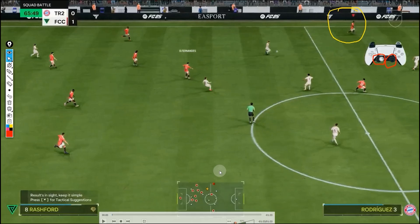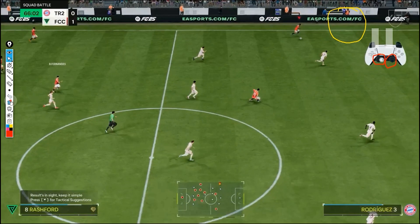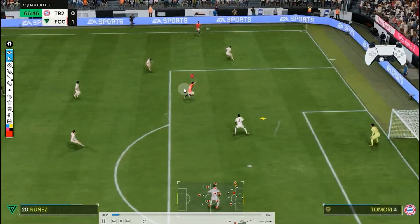Pay close attention. Watch my controller — Rashford, there's the ball. Rashford is about to receive the ball. He receives the ball, and I already know what I'm going to do here. I press down my right stick and my left stick to activate the player lock.